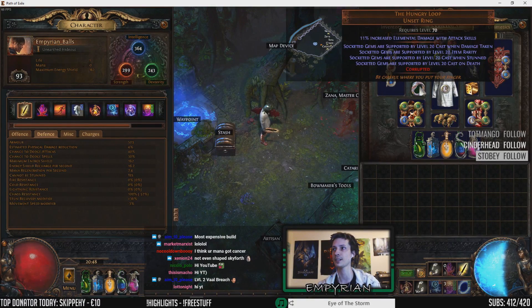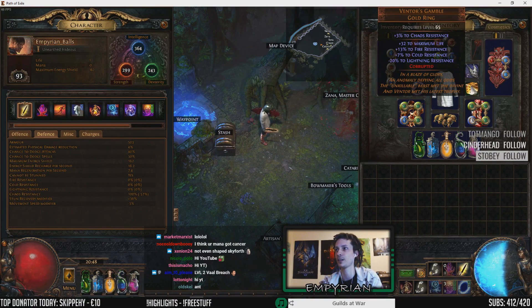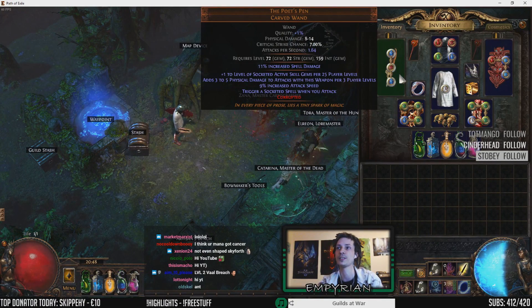Our ring slots: we have a Hungry Loop, with which we have consumed Cast When Damage Taken, Cast When Stunned, Cast on Death, and Item Rarity. Then we Vaal'd off the socket so we cannot put anything in here. On our second ring slot we have a Ventor's Gamble that we managed to divine off both of the magic find stats. The resistances we don't get anything because of the helm, and the life we don't get because we have CI. We also Vaal'd off the rarity from the top, so we have chaos resist — which also doesn't matter because we have CI.